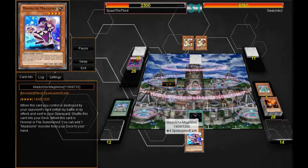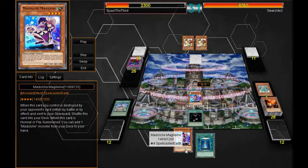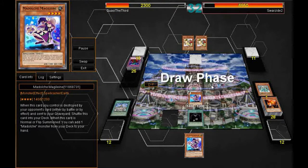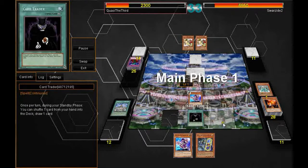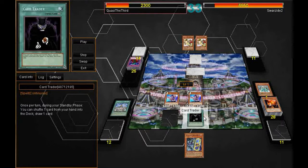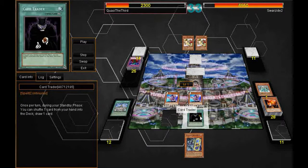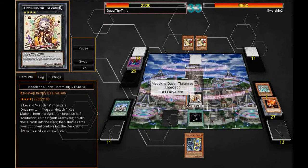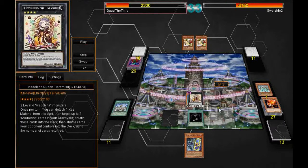I get the Medulce Magelene and a Book of Moon from Card Trader. The Magelene gets me another Magelene, which is very nice, and I'm able to poke in for 1400 — starting to get some damage on him. He sets the Magician of Faith. I get rid of the Upstart Goblin, get a Defender with Card Trader, get another Magelene, and go into Medulce Queen Tiramisu, sending both of his cards back to his deck along with getting two Medulce Magelenes back into my deck. I attack for 2200.